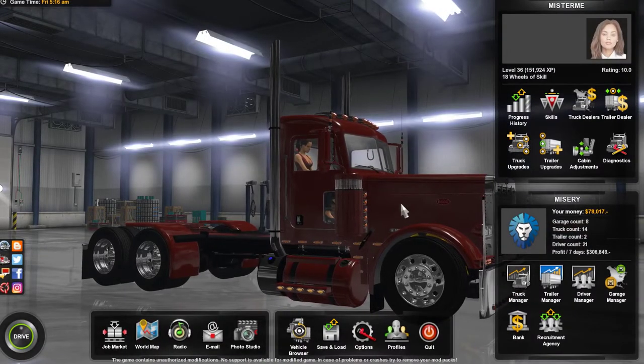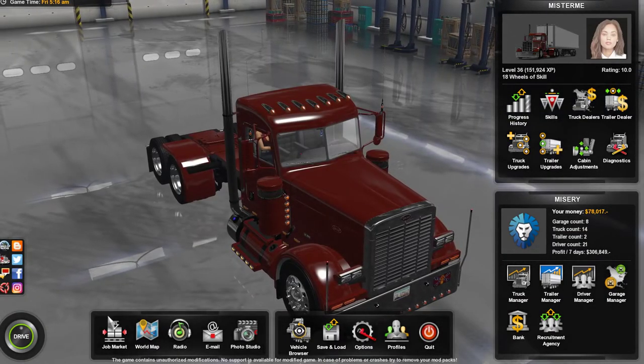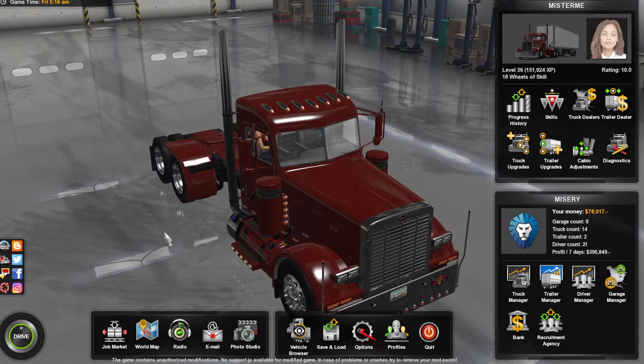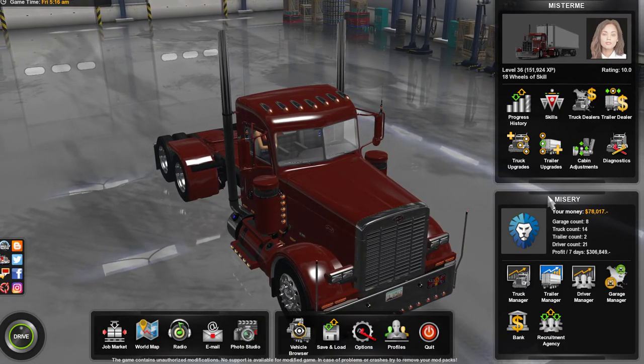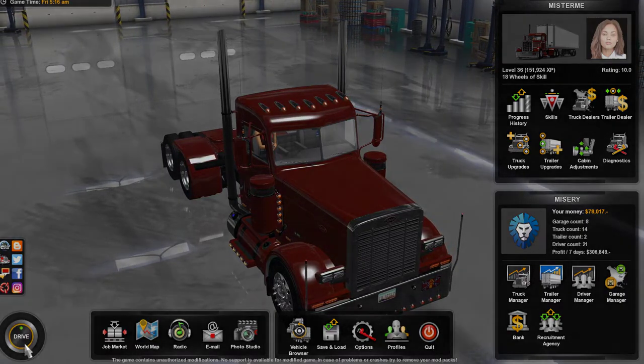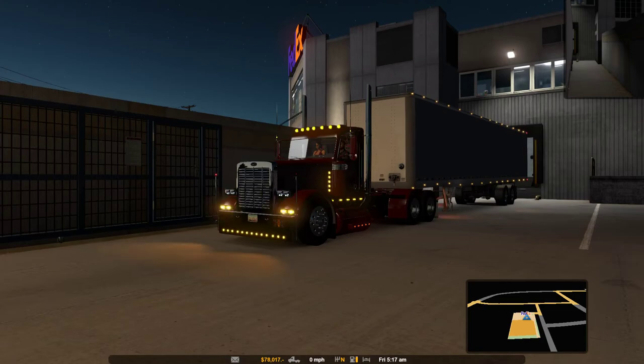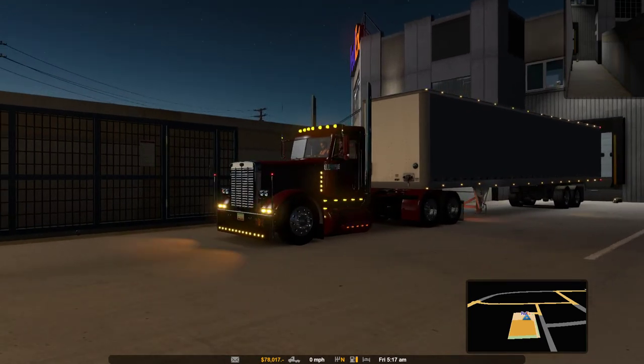We're driving a single cab. I wanted to get a shorter version of this truck — this is like the extended longer one — but we just don't have the money right now and I don't really feel like pulling out loans. So we'll see what happens. We got our truck and trailer now, gonna take a job from here in the next episode. I hope you guys enjoyed — hit that like button, it really does help me out, and I'll see you guys next time. Peace out.